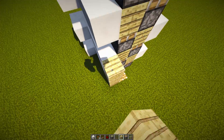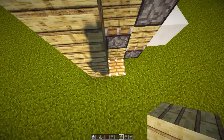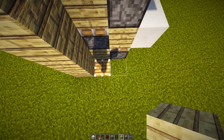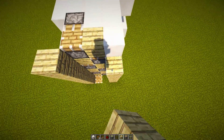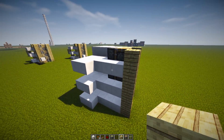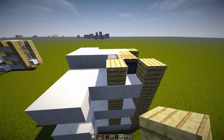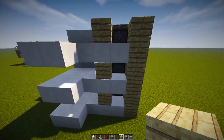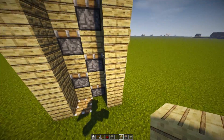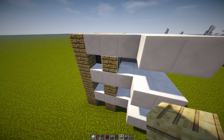Now grab another block of your choice and place a pillar of blocks on the left-hand side — one block to the left of our piston in the ground. Count two blocks over and start building up a pillar all the way to the top of your elevator height. Then cover up the sticky pistons: for me that's three blocks on this side and three blocks on the other side.